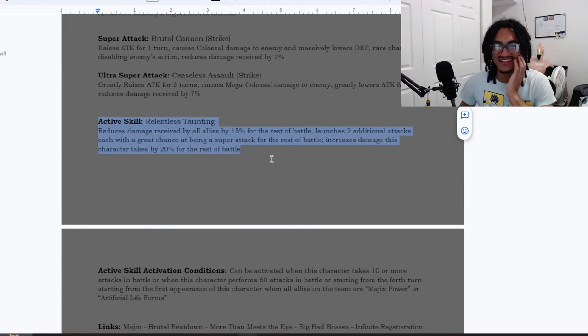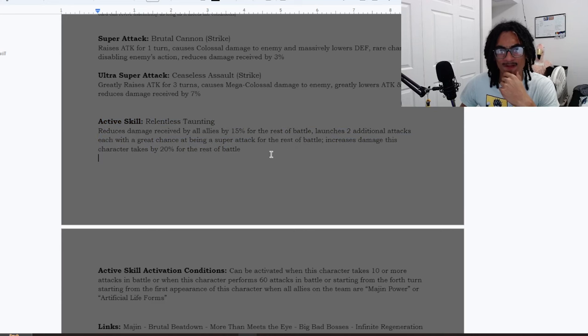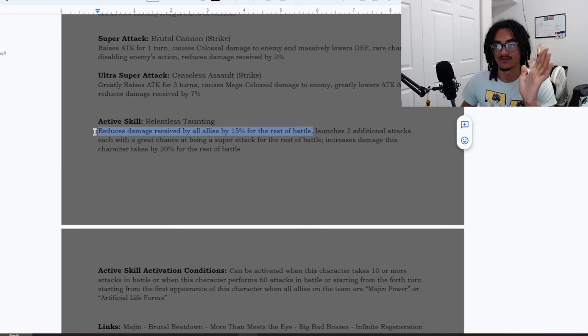His active skill, Relentless Taunting, reduces damage received by all allies by 15% for the rest of the battle, launches two additional attacks both with a 70% chance to become a super attack for the rest of the battle, and increases damage this character takes by 20% for the rest of the battle. That is a super strong active skill — giving damage reduction to the entire team.